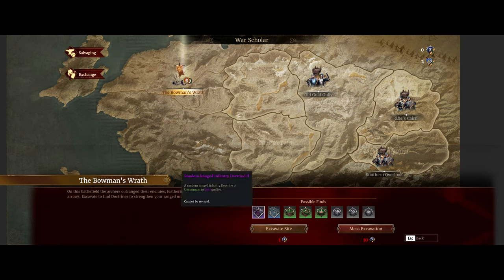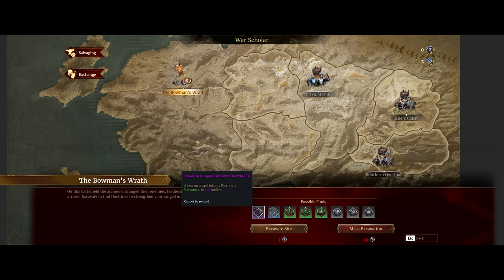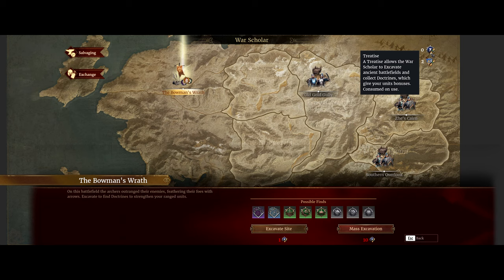It gives you a chance at an epic doctrine, but what some new players don't realize is that you're guaranteed an epic doctrine every tenth excavation. There's a small random chance each time, but you are guaranteed one every tenth time.